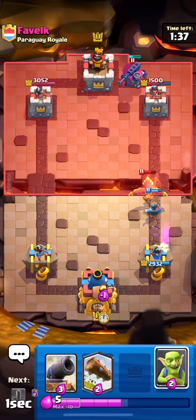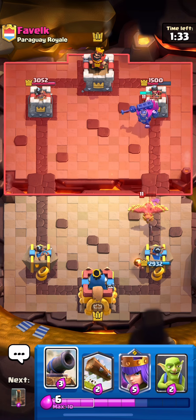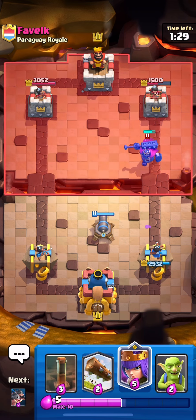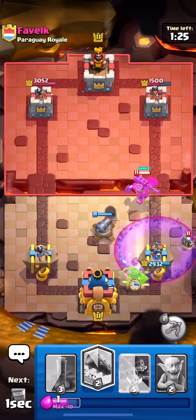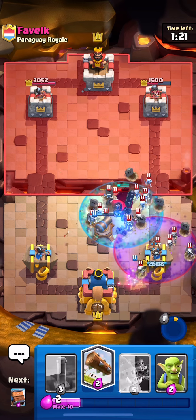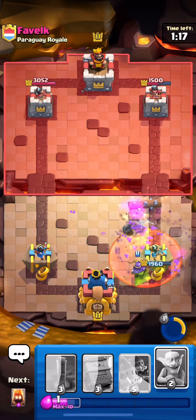I gave up a Goblin hit, but this is honestly fine. I don't want to use my Queen, because if he goes Graveyard, I'd rather save the Queen for the Graveyard. I'm going to go with no Goblins for now — maybe I should have hit the ability afterwards. We're going to take a little bit of damage, but we're still up a ton, so that's fine.